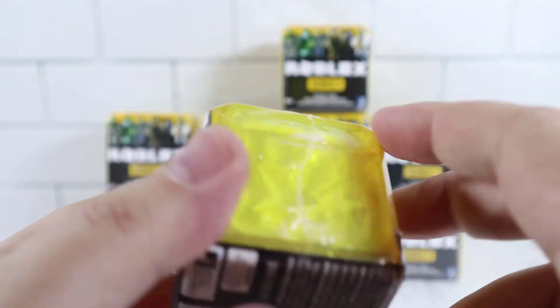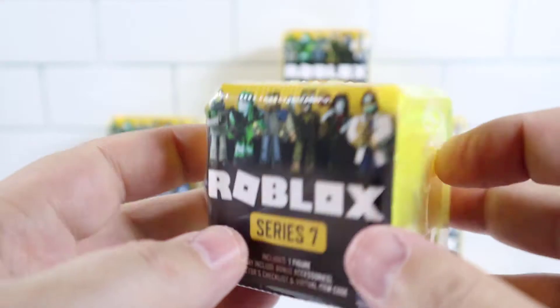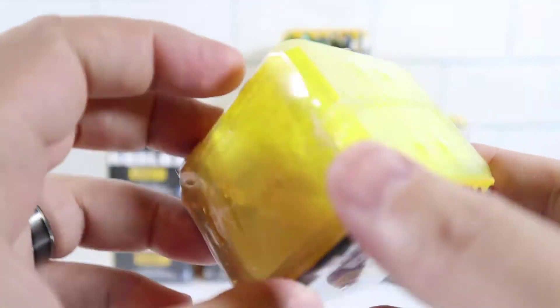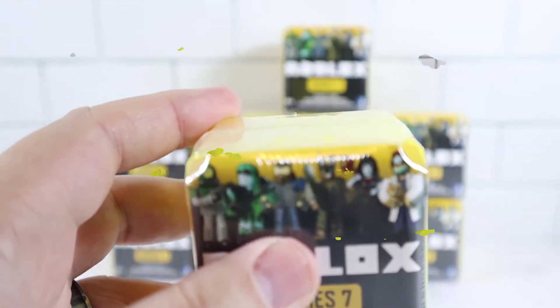So we'll hold the codes up to the camera because we don't play this, but if anybody wants them — I'm assuming it's only one per thing. They have some tight plastic on these. We'll pause it, open these up, get all the plastic off of them, and then we'll start opening.